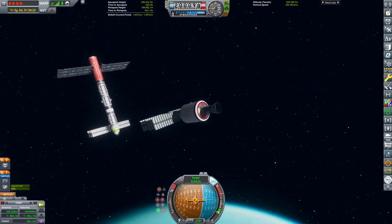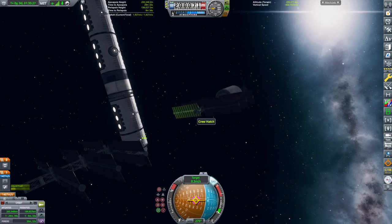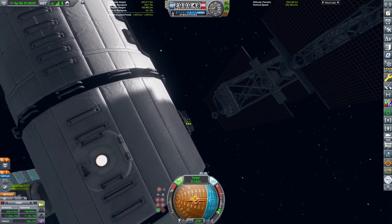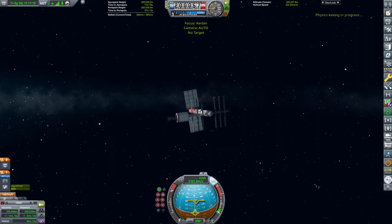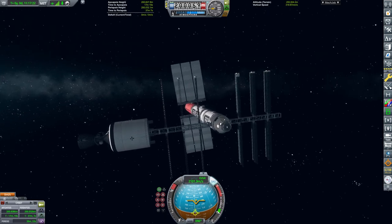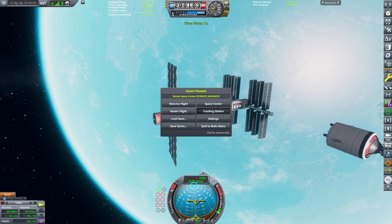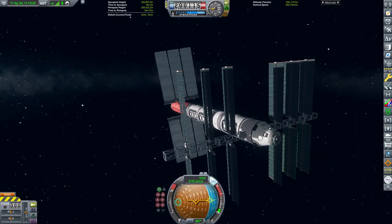The solar panels just look really space-station-y and I want a space-station-y thing because it's a space station. We are now approaching the docking port of the space station for the final time in this video. We are docked — yes! The Zenoth Space Station is complete, and that is just brilliant news. We are safe in orbit with the entire space station, and we can now quickly delete the piece of debris that was flying next to us.